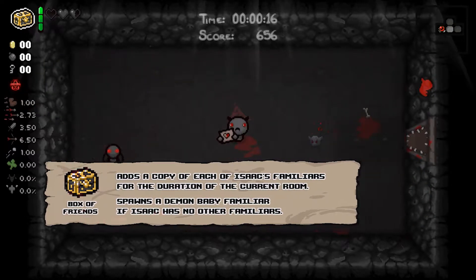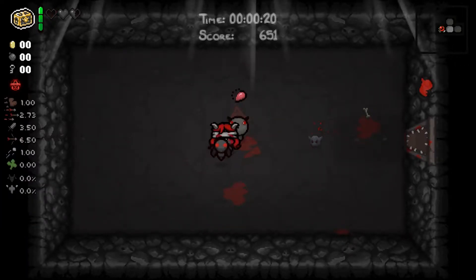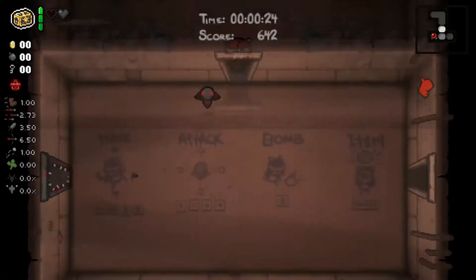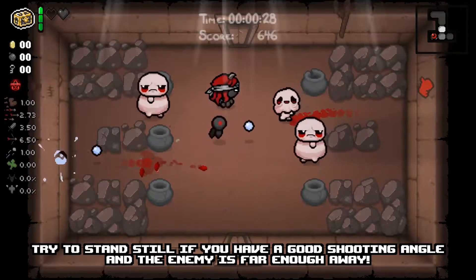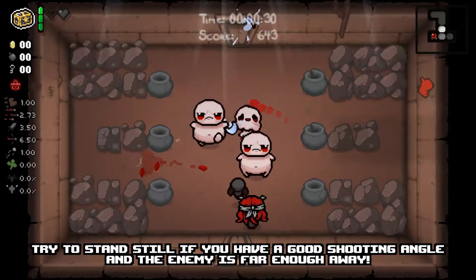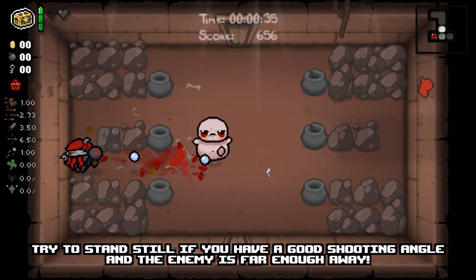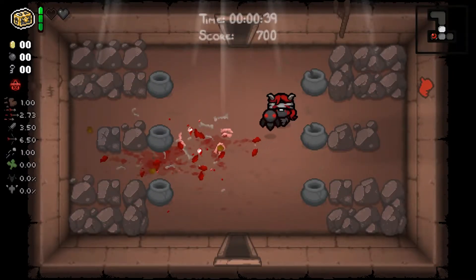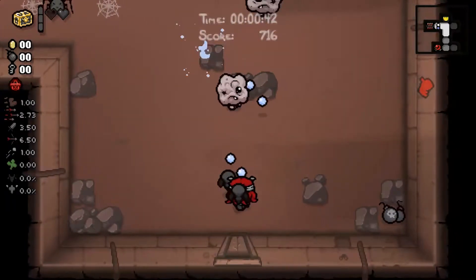Lilith heavily relies on and plays around familiars by default because she can't deal any damage on her own. Because your tears fire from a familiar dragged behind you, some adjustment is required to hit enemies. The most basic way of getting the Incubus or any other familiar in line with an enemy is to walk towards them. If they chase you or stand in one place, you can run away in a straight line. The important thing is to not walk all over the place.